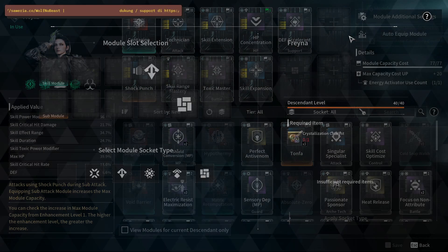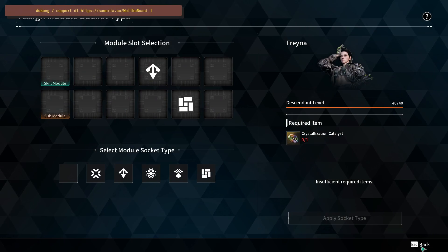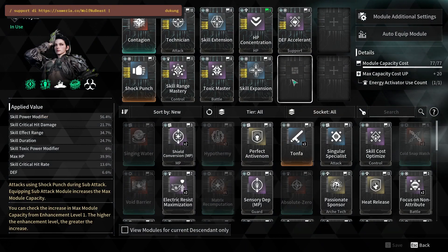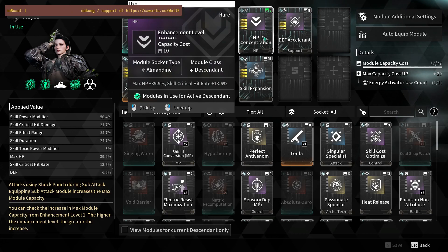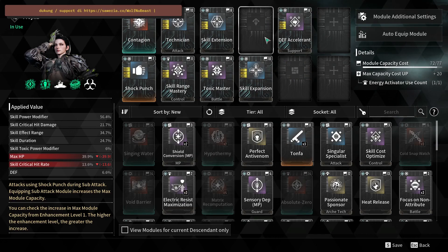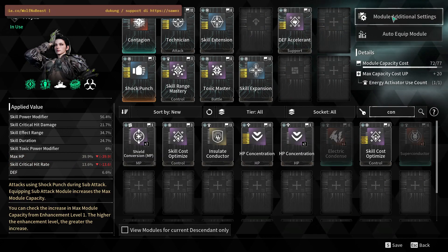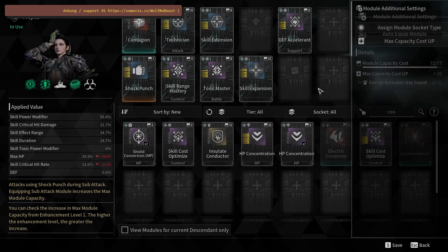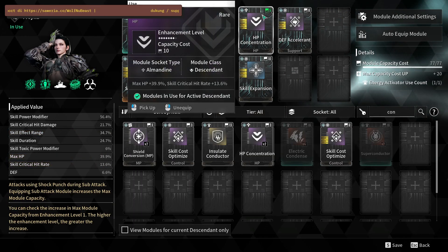Module sockets can help you make your Descendants stronger. This one costs 10, but with this module socket you can get half cost, so it becomes 5.